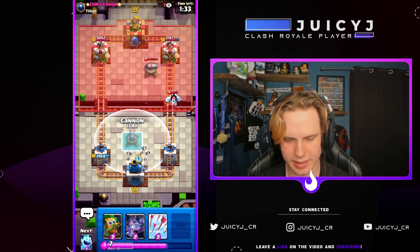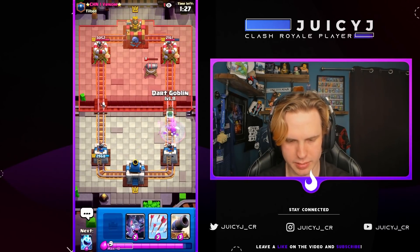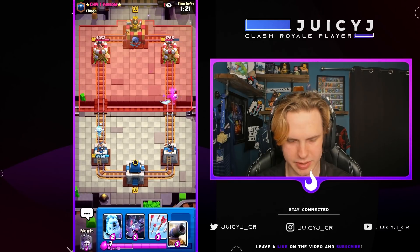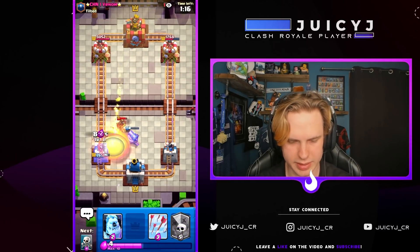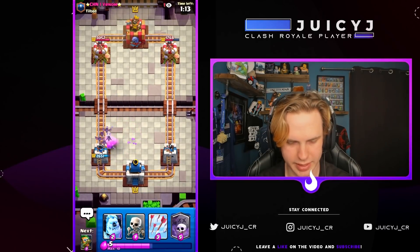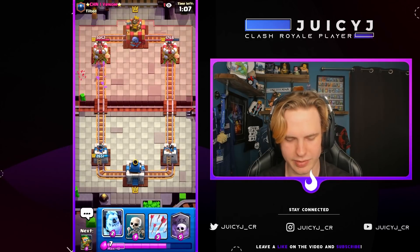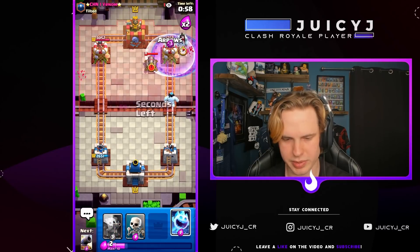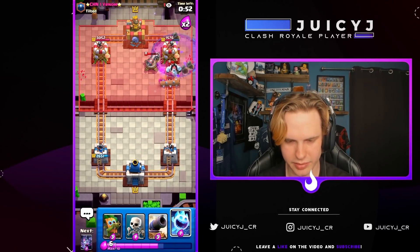Gonna cycle my skeletons to get to my cannon. I'm gonna go dark goblin on the bridge plus an ice spirit for skeletons. Nice, we get so much damage, and we have cannon for hog. He has a fireball — bats can be enough to stop this from getting hit. Really good defense, really positive elixir trades all around. I think we can go with the ice golem graveyard — we have our arrows ready, let's just pre-arrows. We actually clean up his skeletons with those pre-arrows at the very last second.